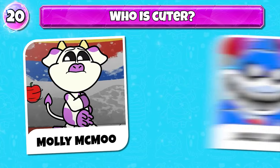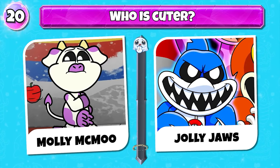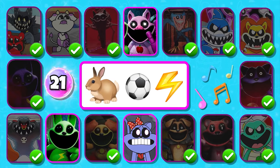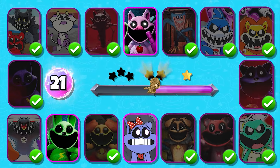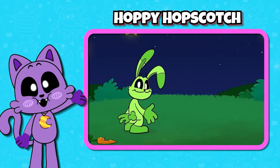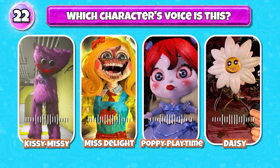Level 20 — Dog Day vs Clever Claws. Who is cuter? Please leave a comment to let us know. Level 21 — this emoji makes me think of a character. Can you guess who it is? Good job, it's Hoppy Hopscotch.